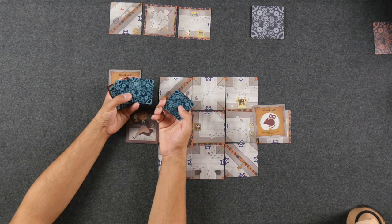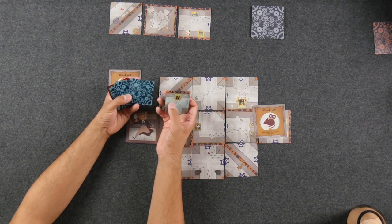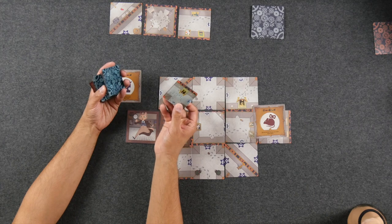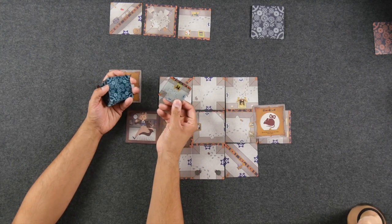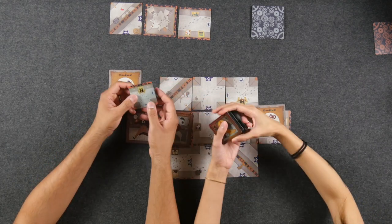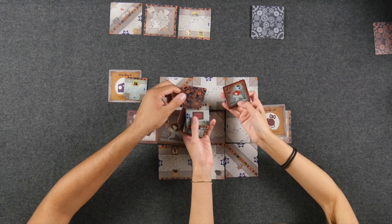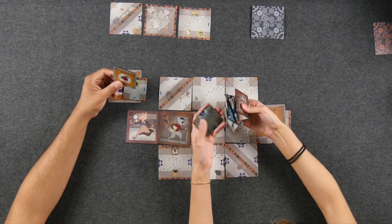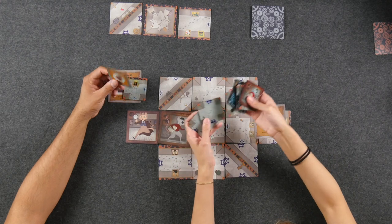There is also a deluxe edition as part of the campaign. The tiles in the deluxe edition are a nice plastic acrylic — glass-like — and everything is nicely denoted. We didn't play with these because they can cause glare on camera, and the tiles are bigger, but they are beautiful. This is the prototype version of the deluxe edition — they are going to make improvements, so the real retail version will be nicer and more accurate.